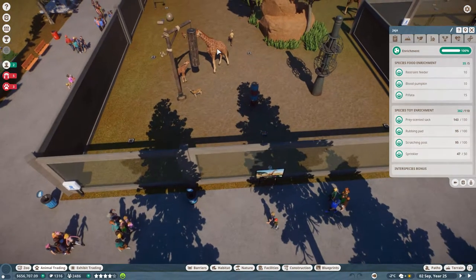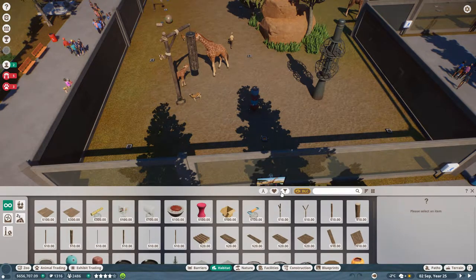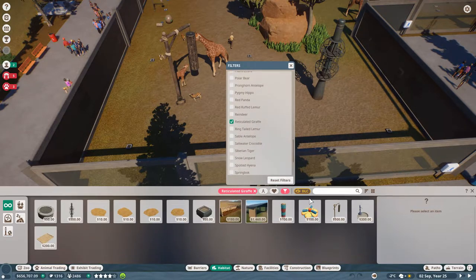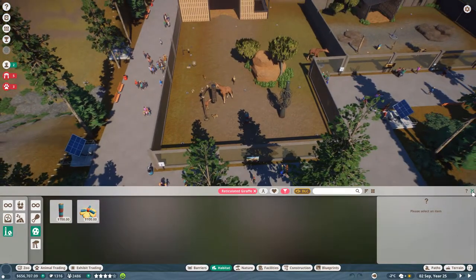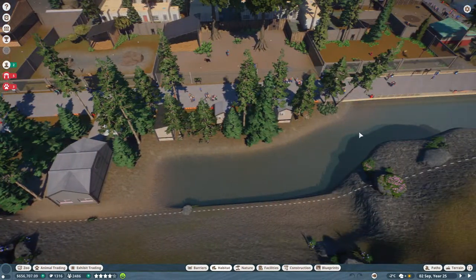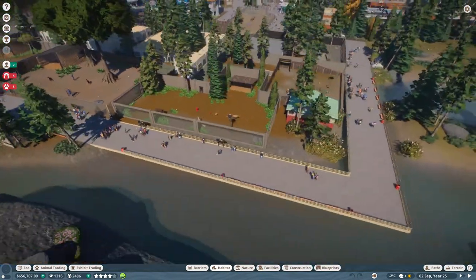I believe one or two. Let me check it out because I was struggling with that. The reticulated giraffe — yeah, two items. And because the research wasn't done I was struggling with one item. So the happiness overall, once again with the toys — now I got it up above 90%. 94, 93, 92 — you know, that kind of stuff.